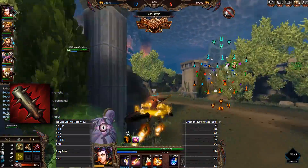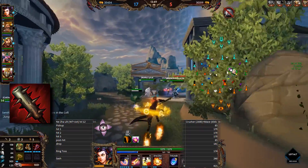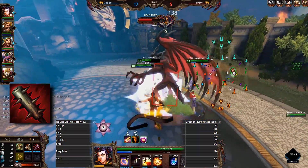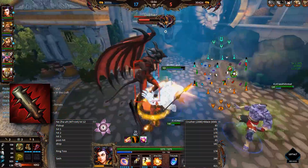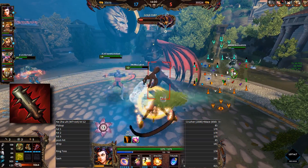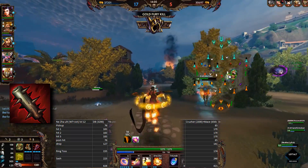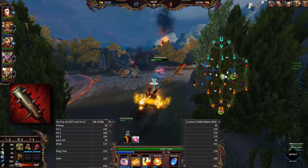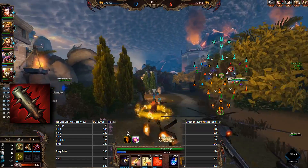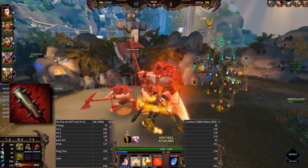Another item I tested was the Crusher — the new Season 4 version — plus Mace, totaling 2,950 gold. The damage difference was just 7 points: 821 total damage. Comparing that side by side, you actually have another 250 gold toward your next item, plus the CDR benefit from Crusher. The damage gap is not as huge as you'd think.